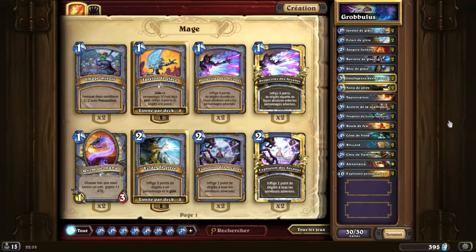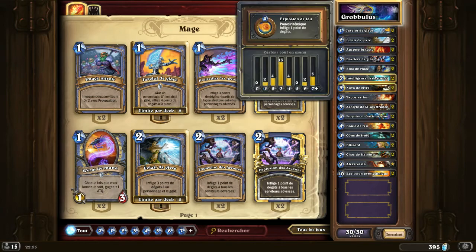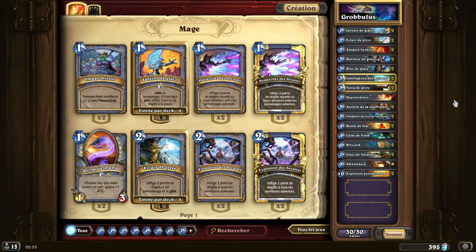Here we are on the decklist for Grobulus. Grobulus is the one I struggled the most against — I honestly think he's the most annoying this week. I tried many different decks. With this deck it passed first try, immediately. Honestly, it was a gift. I had tried aggressive Mage, a slightly less frost Mage version. But with this version, you'll see, it goes smoothly.